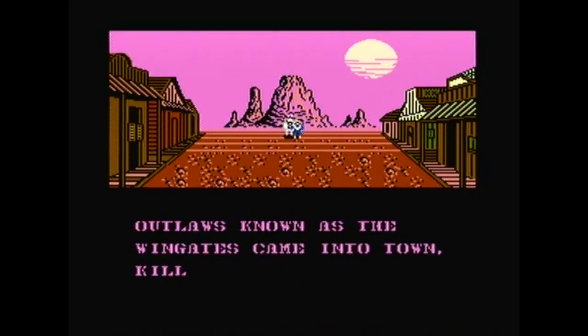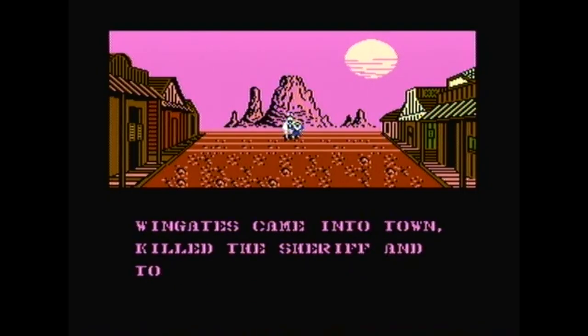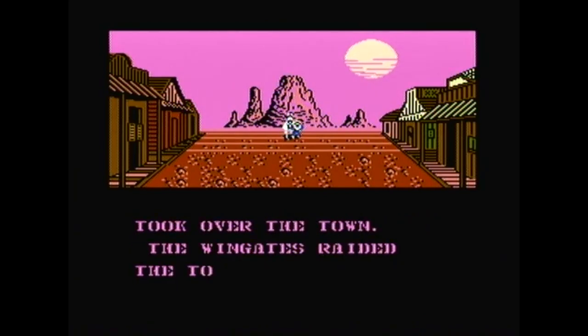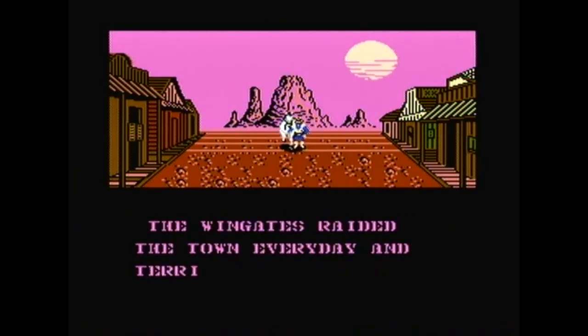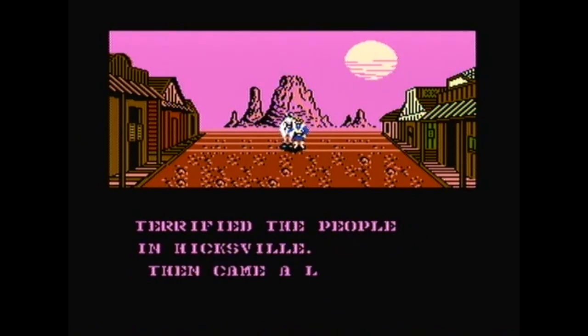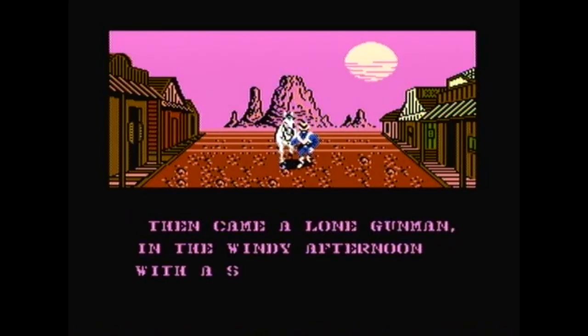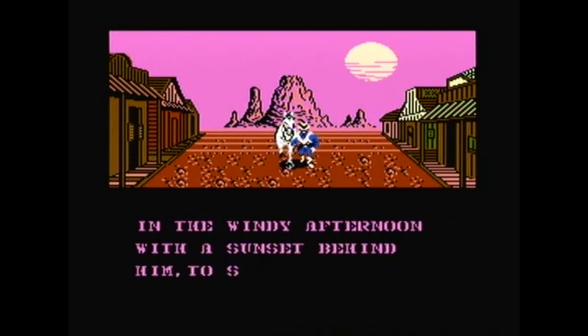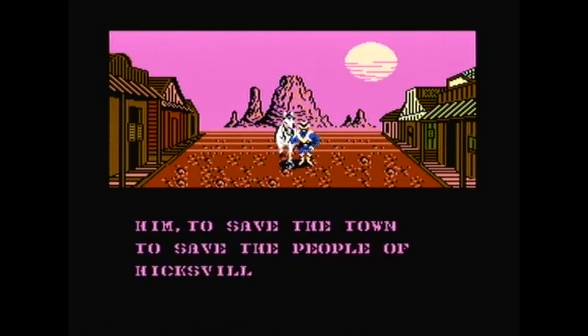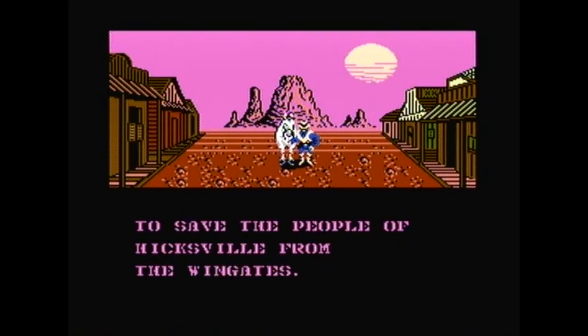An opening sequence sets the stage for the game about to unfold. It's the year 1849, the start of the gold rush, and the small town of Hicksville is in a dire situation, as the vicious outlaw gang known as the Wingates have invaded the town, murdered the sheriff, and took control, causing mass terror. Thankfully, not all hope is lost for the poor citizens of Hicksville, as one lone gunman has arrived on the scene to save them all from the wicked Wingates — Billy Bob.